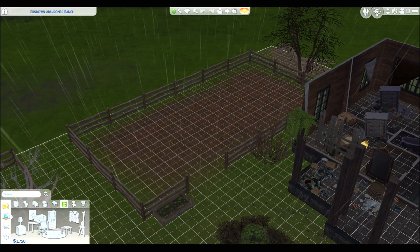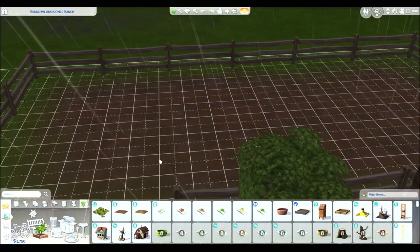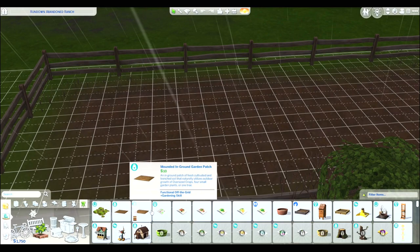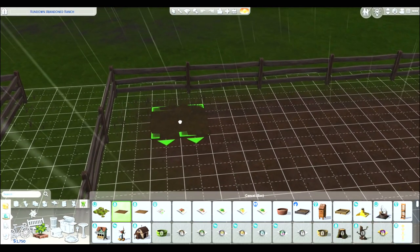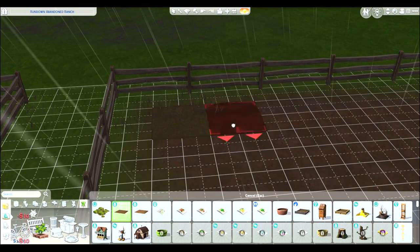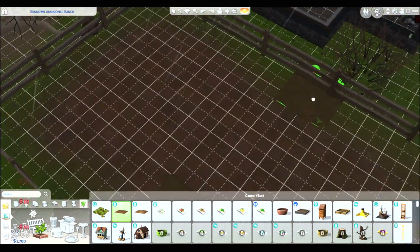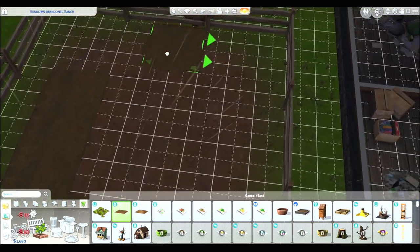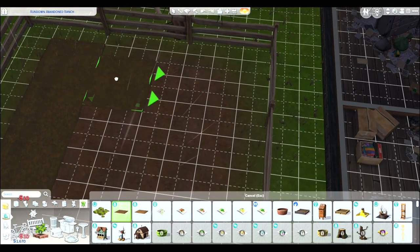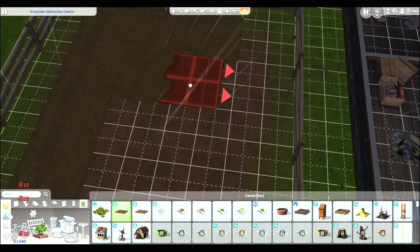I want to put down the farming plot — I'll make it flat, not mounded. We're not gonna start farming today because of the weather, but I'm gonna put it down already so we have some spots ready when we're ready to start farming.